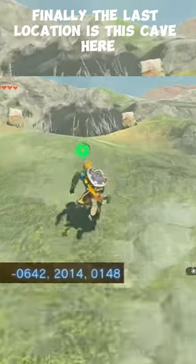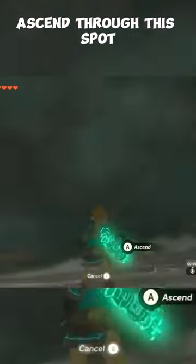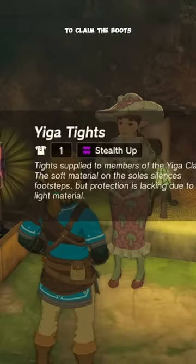Finally, the last location is this cave here. Once you've gone inside and again defeated both of the guards, ascend through this spot, and then talk to this lady once again to get the boots.